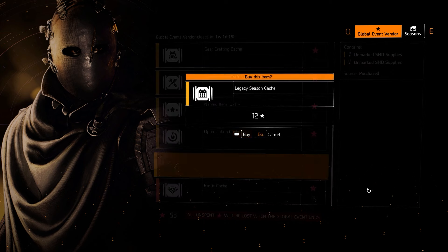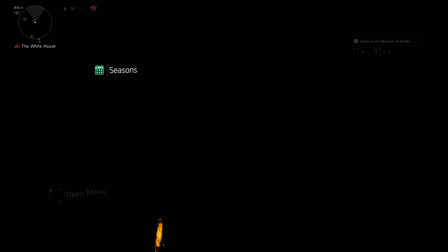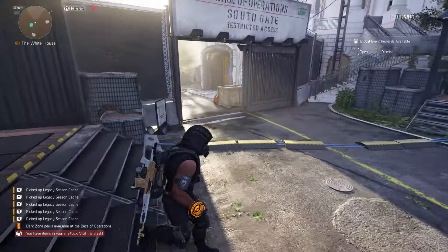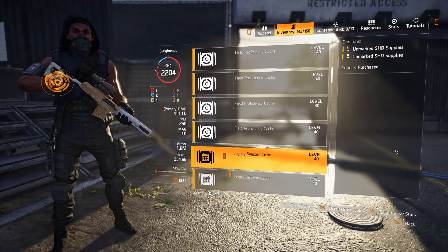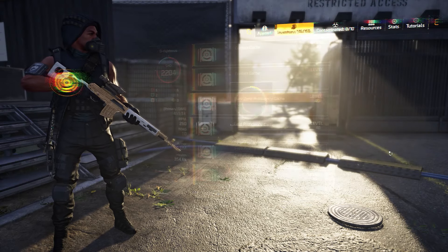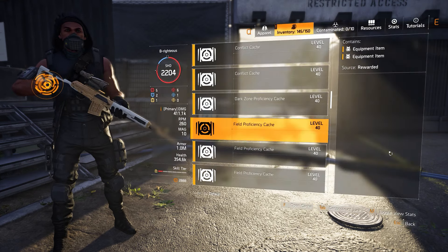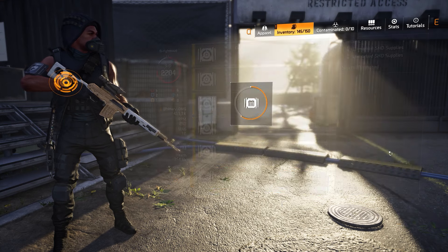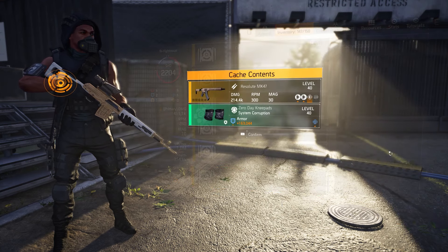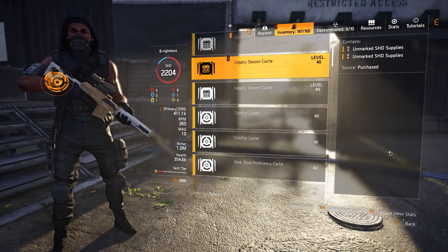Conflict caches, and through the legacy caches that you can purchase through this vendor with the stars you earned from the Golden Bullet Event. Now the Global Event is almost over, and don't worry — there will be more opportunities to get stars in future events. But I'm on that new season hype train and I want it now. I already got three pieces as soon as I opened up my two caches, and you can get lucky too. Get that System Corruption because I have an awesome build idea for it that'll actually be perfect for PvE, PvP, and DZ farming.